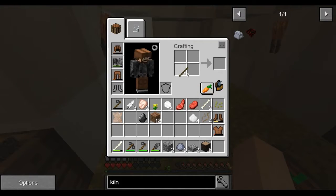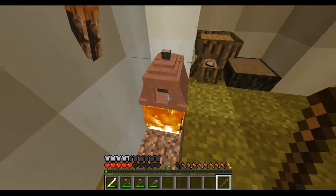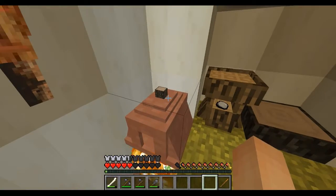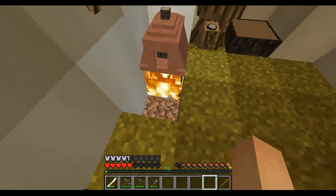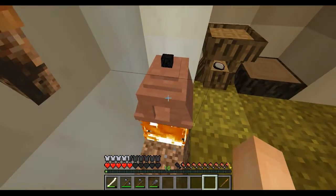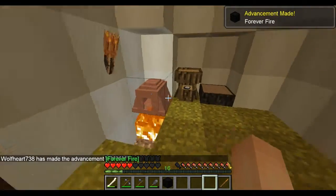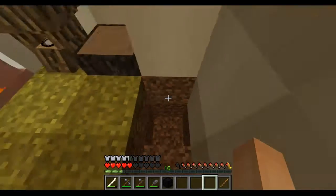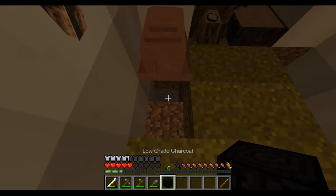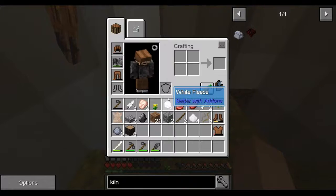How funny would it be if I got the one block that's bugged where you can set it on fire and it never goes out? Yay — okay so we're going to do two of these little fire pits here. Put that there — that worked. Perfect! Cook up another one and now we want to make the grill.